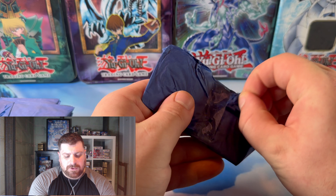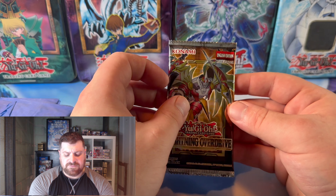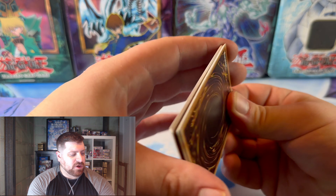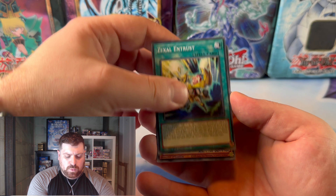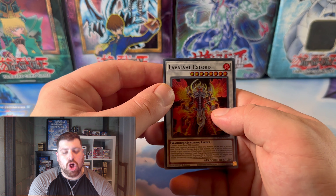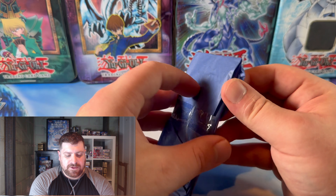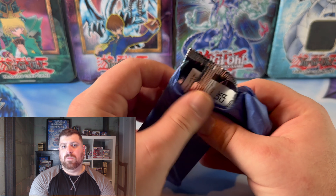Let's go ahead and dive in and see what we can get. He takes the time to individually package all of these. Lightning Overdrive — it's been a minute since we've opened this one. Definitely one of the big sets when we started the channel. Paleozoic and Laval X-Lord as our first super rare. Okay, so I guess we are starting off with some fire, one might say.